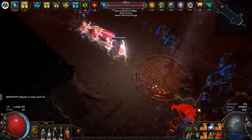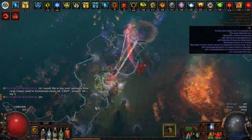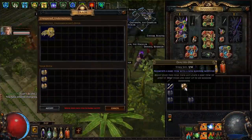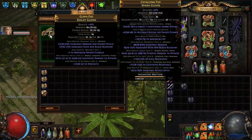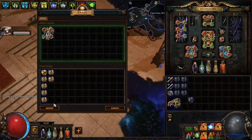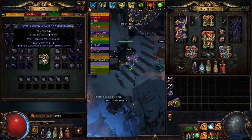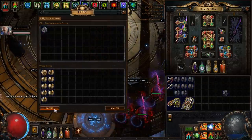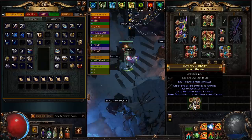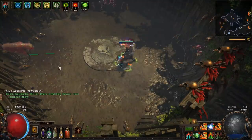Level 95 is done, it's time for real upgrades. First of all, we need new gloves — double influenced, with plus 1 frenzy and additional target mods. These gloves are overpriced garbage, so let's craft them ourselves. We need warlord influence gloves with frenzy charge, and hunter influence with additional target. To craft these 2 mods together, we need an Awakener's Orb. Not great, but not super garbage — at least we have an open suffix so we can craft Aspect of the Cat on it.